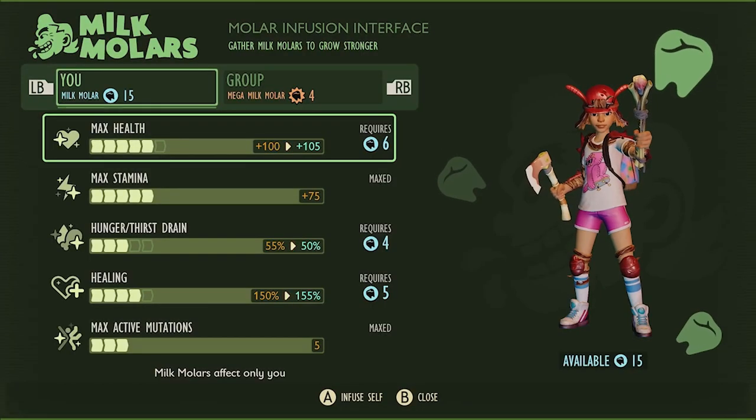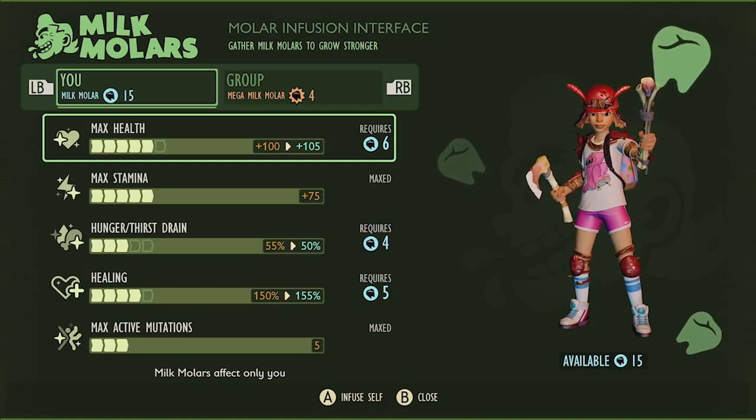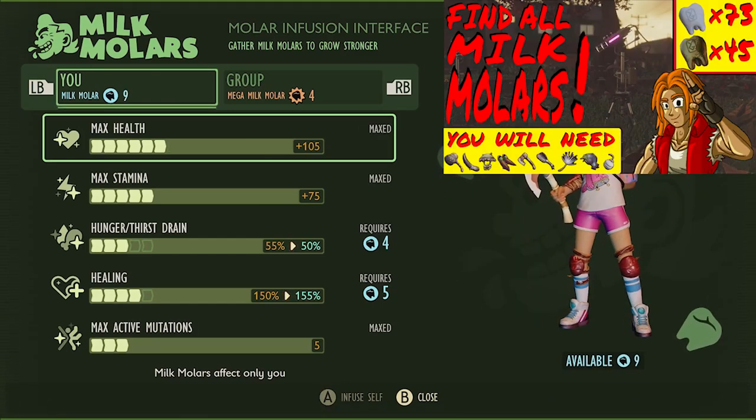With these four additional Milk Molars, plus all of the other ones from around the yard, you'll be able to completely max out all of your player's stats in Grounded. If you need help finding the other Molars, be sure to check out my Ultimate Milk Molar Guide, which covers all the other regions from the Vanilla Grounded 1.0 map.